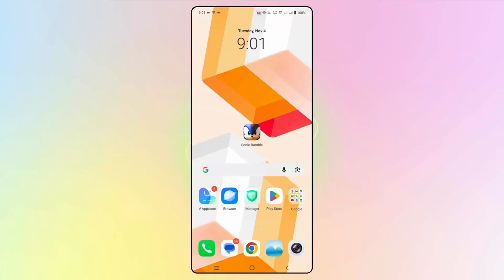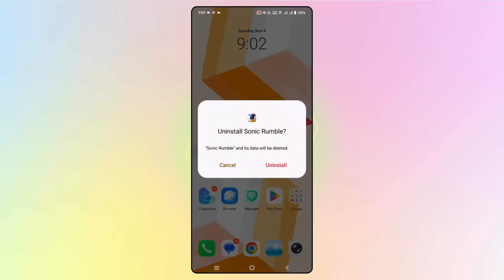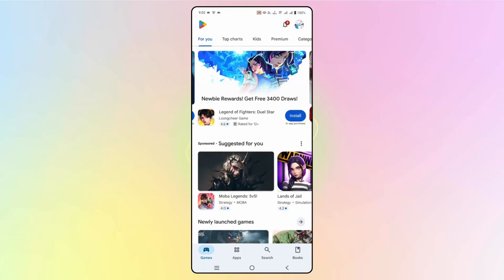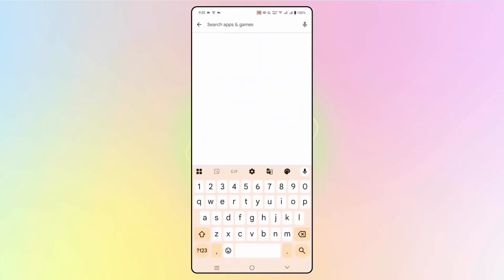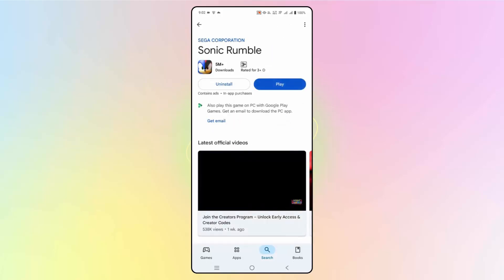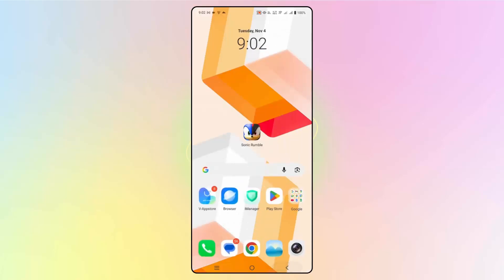If nothing works, the final solution is to reinstall Sonic Rumble on your Android phone. Hold the game icon, click on the uninstall icon, and then click uninstall. This will completely remove the game. After that, go to Google Play Store, search for Sonic Rumble, click install, and then try to play it and check if everything is working fine.